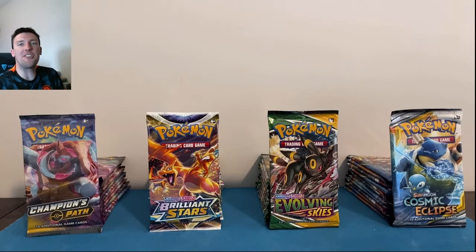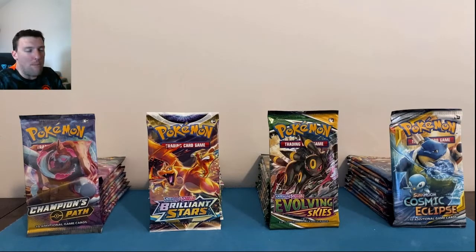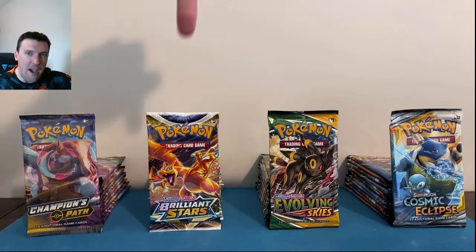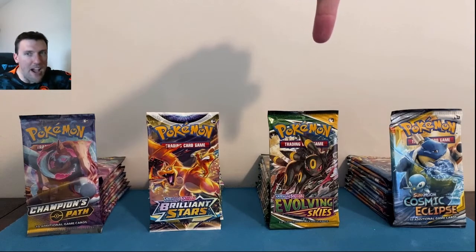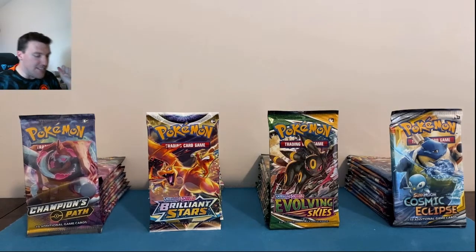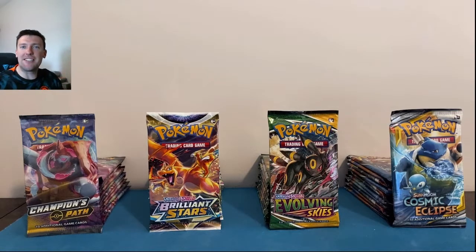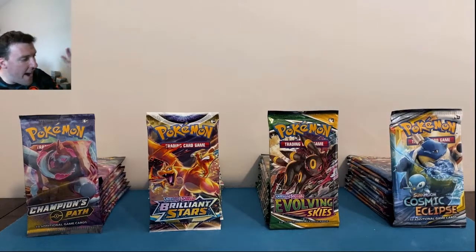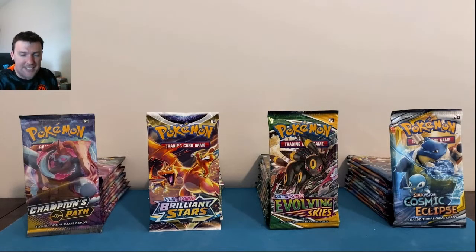Welcome back to the Poké Cause TCG channel! This is a monster battle for today's Wednesday video. We have got 12 packs of Champions Path taking on 12 packs of B-Stars, 12 packs of Evolving Skies, and 12 packs of Cosmic Eclipse — 48 packs here in today's video. Let's do this!